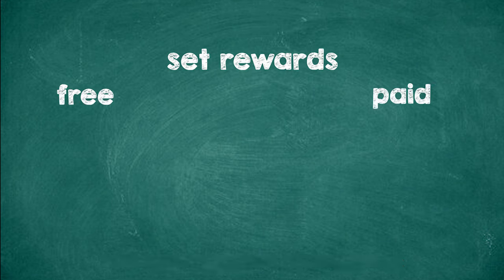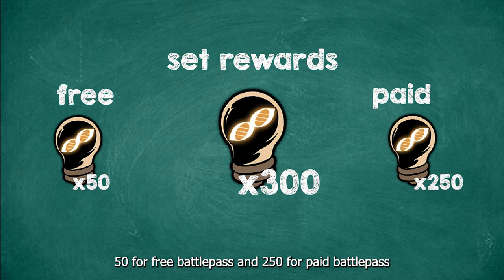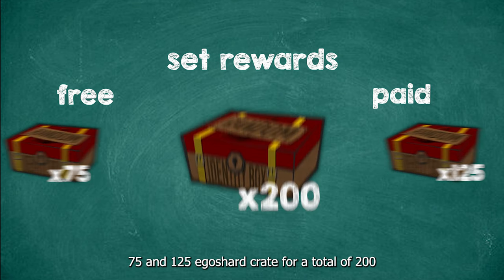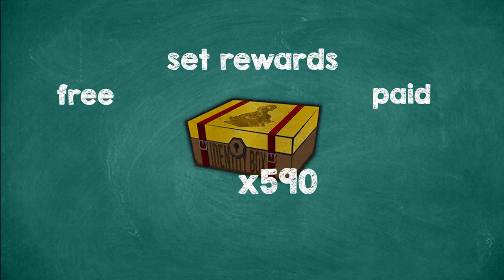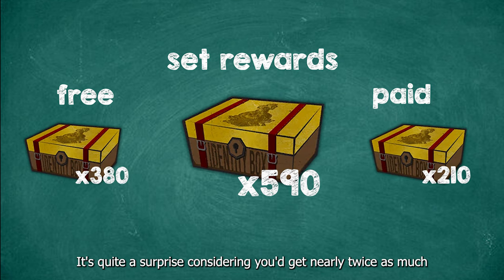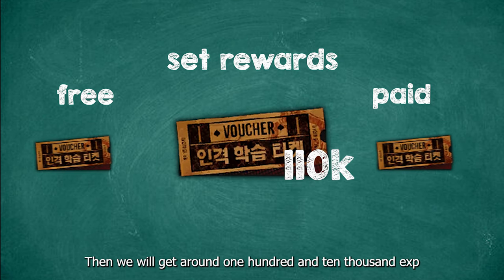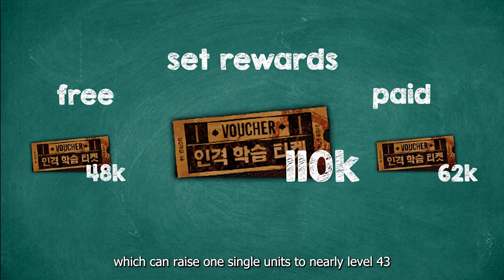As for the set rewards, here's what you can get: 300 threads — 50 for the free battle pass and 250 for the paid battle pass; 75 and 125 ego shard crates for a total of 200; and a whopping total of 590 nominable ego shard crates. It's quite a surprise considering you get nearly twice as many nominable ego shard crates in the free battle pass compared to the paid one. You will also get around 110,000 EXP, which can raise one single unit to nearly level 43.